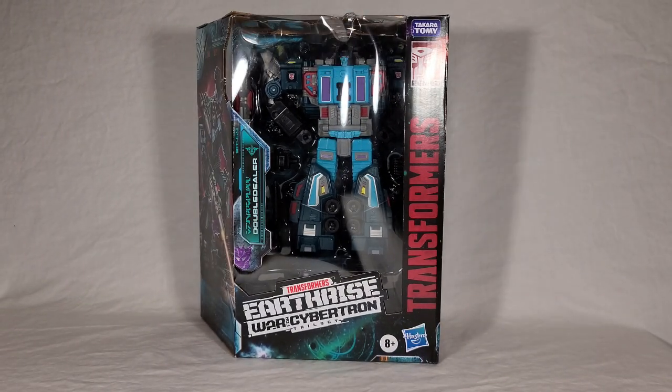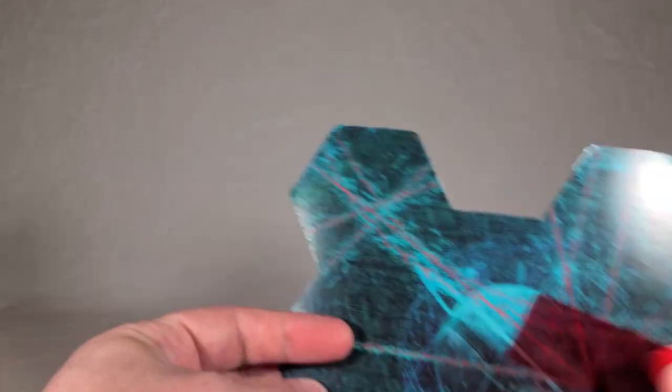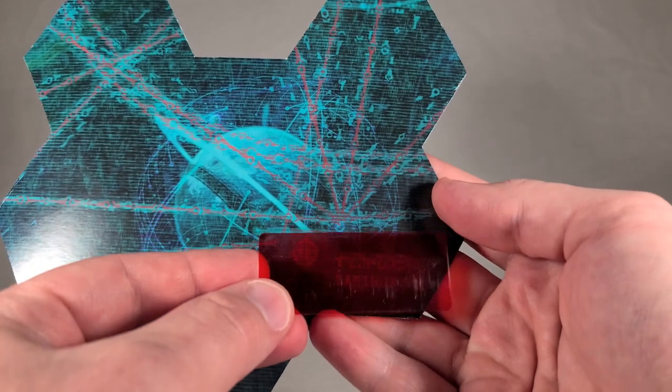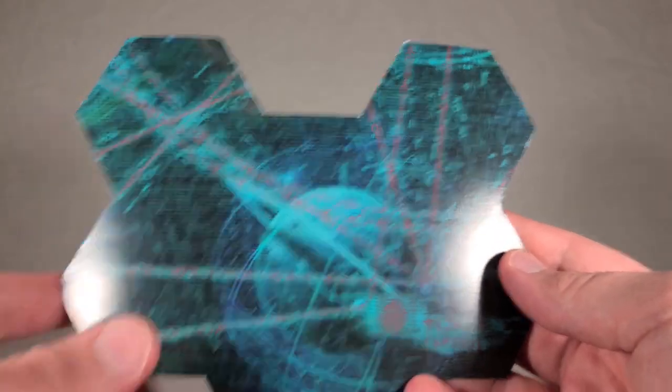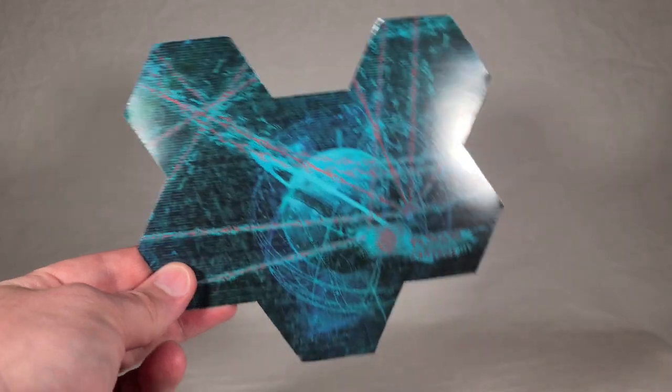Now that we've looked at the box, time to open it up. Here is his map piece along with your decoder. You've got a bunch of travel lines, a big planet here, and we identify the planet as Caminus — which, if you've tuned into Transformers in recent years, should be very familiar. It was introduced in the first IDW continuity and has become a mainstay for a lot of the fiction. You've seen it in Transformers Cyberverse, the new IDW continuity, and even the brand new War for Cybertron show. So that's become a major player in the fiction.